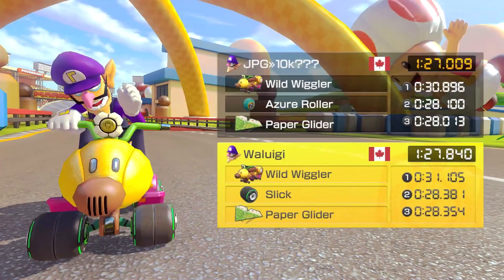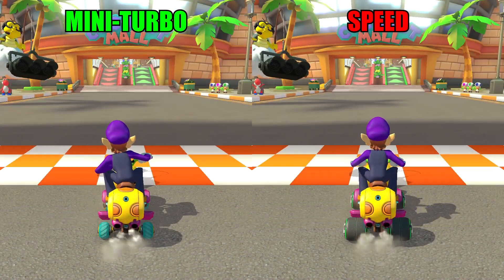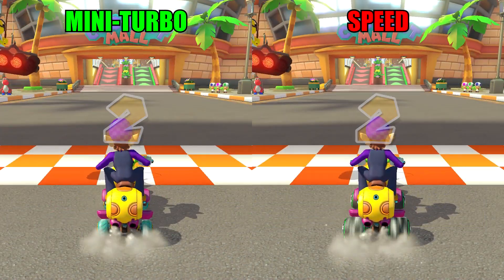I lost to my Ghost by around 0.8 seconds on the Slicks. The crazy part is that Toad Circuit is a more basic track, and that usually favors base speed. So what happens when we compare these two extremes on a more technical track like Coconut Mall?